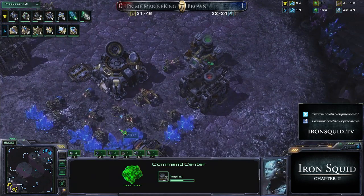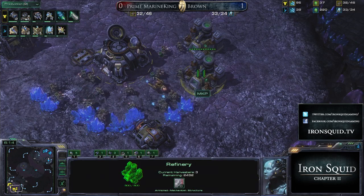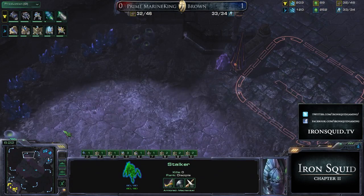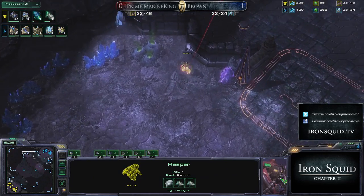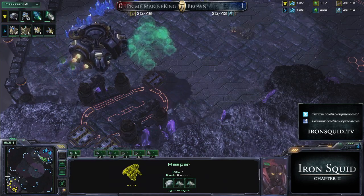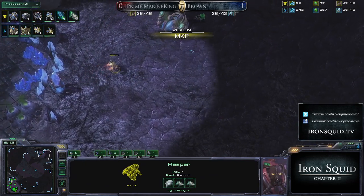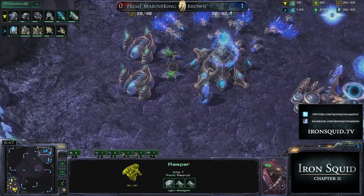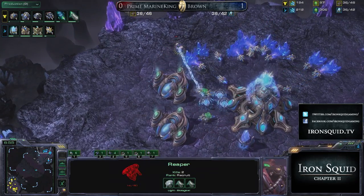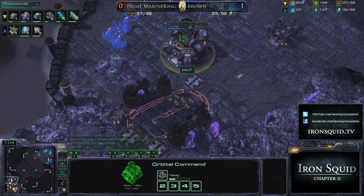Meanwhile back home for MKP, adding on that second gas and getting a few barracks as well. Stim is started up, so we'll be able to hear that timing he wants eventually. That plus one is really quick — it's a very swift plus one. It looks like he's trying to have it align with some sort of future attack. Looking at that timing, the plus one attack isn't going to line up with anything — he just sort of got it, which is fine. His two-two will start a little earlier, and some nice pickups by MKP with a grand total of five workers killed by the reaper.